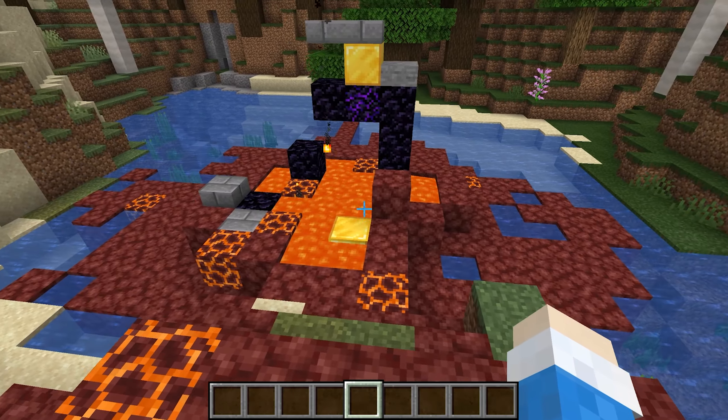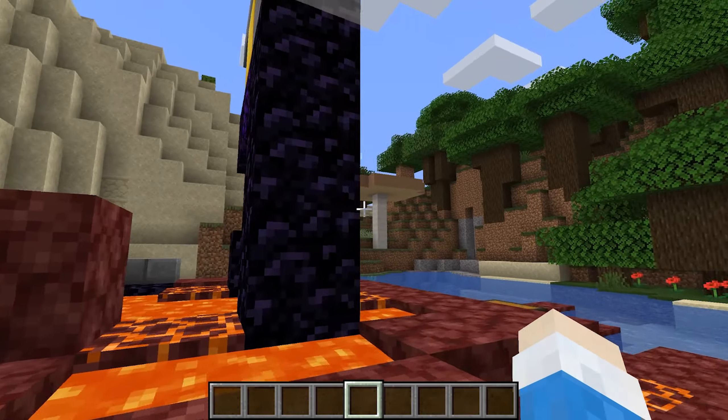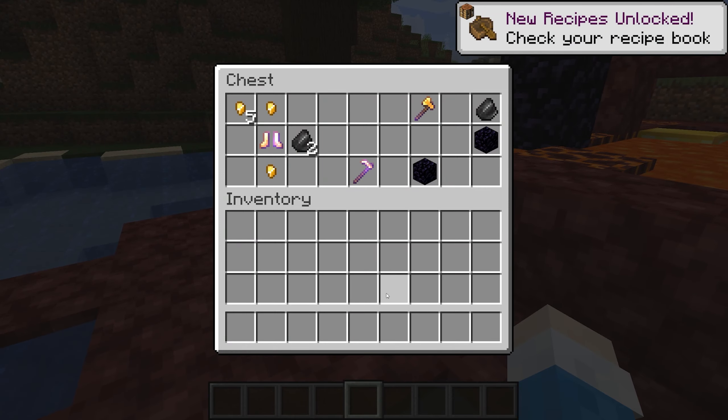Next we have Ruined Portals. The purpose of this is to give players an in-game way to learn about nether portals. They even have a chance to have flint and steel in a loot chest that comes with it. But note that you cannot make a portal with crying obsidian, even though this structure has it.